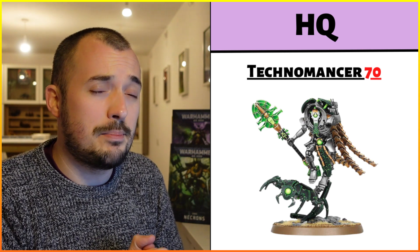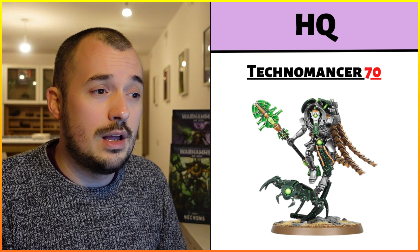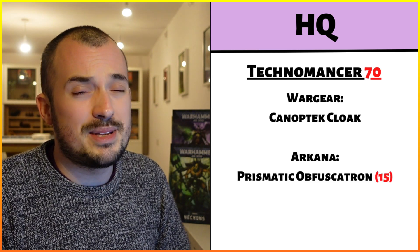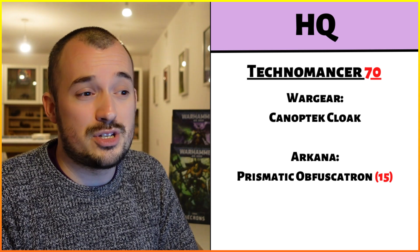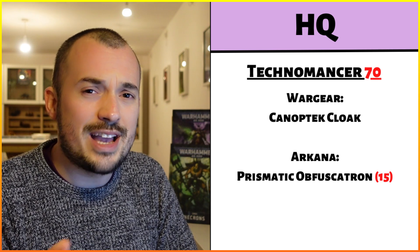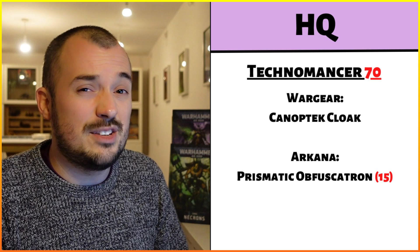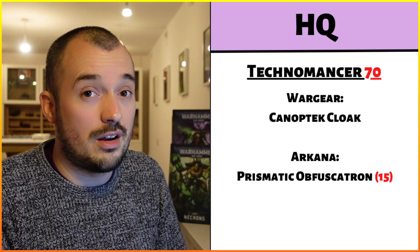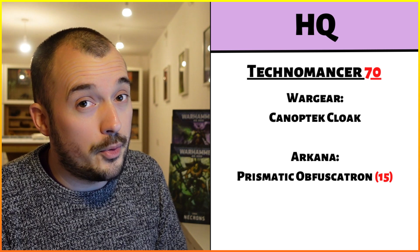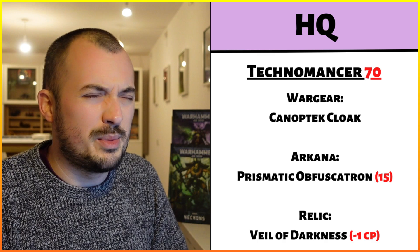For the HQ we're going with one HQ today and it's going to be my beloved Technomancer. The Technomancer is 70 points for the model. I'm going to be taking it with the Canoptek Cloak so I can heal three lost wounds to a unit within the same dynasty. Further to that, I'm going to be taking a Cryptic Arcana which is the Prismatic Obfuscation — 15 points for that — so in total 85 points for the Technomancer. We're also going to spend a command point to buy the Veil of Darkness Relic, which I'll explain later in the video.